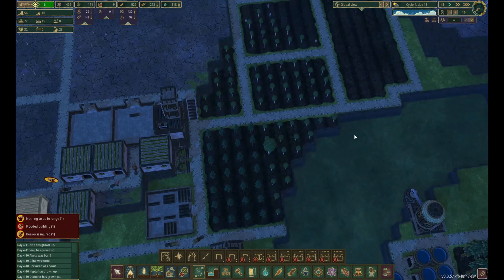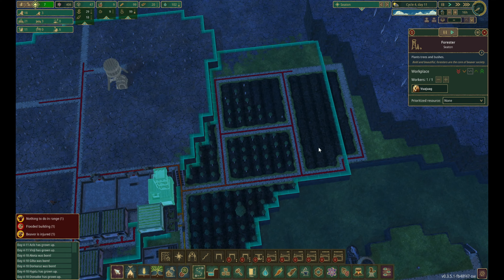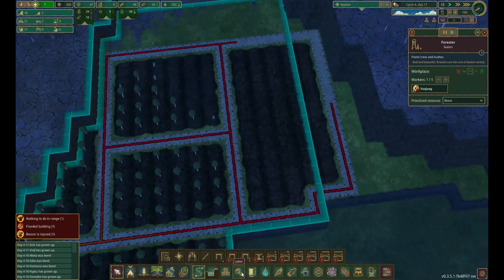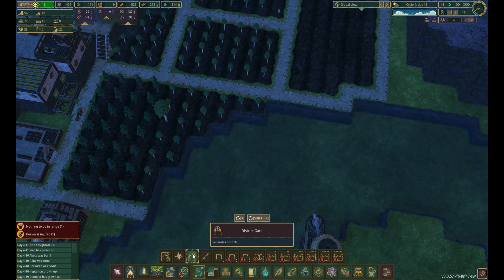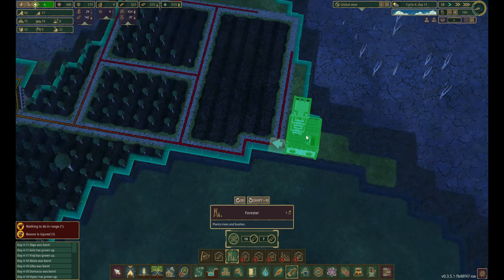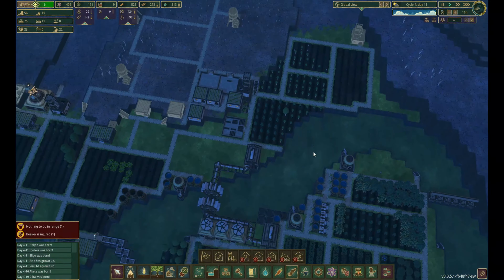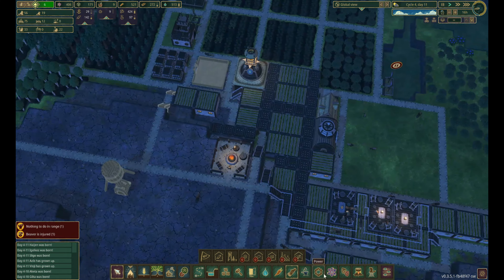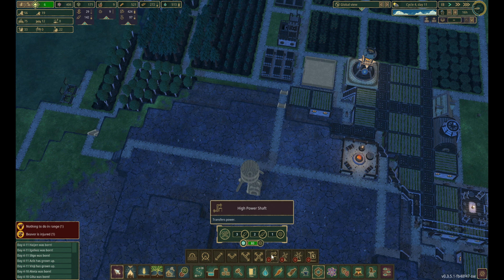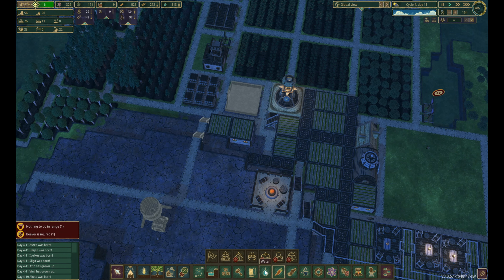Now we just need some more trees being planted. Is our forester... our forester is unable to get over there. What if we technically built another forester right here? Yeah. And then the next thing I do want to work on — whoa, that one would be a good one. Let's unlock it — Gears Workshop. Yes, we do want to do that too.